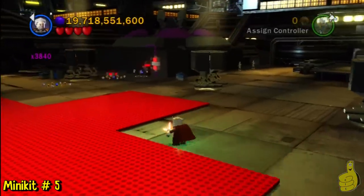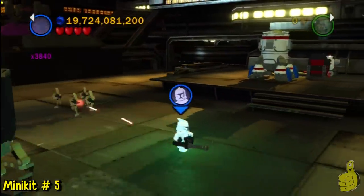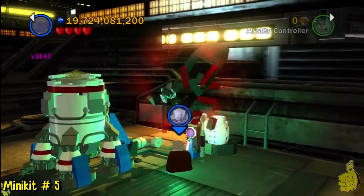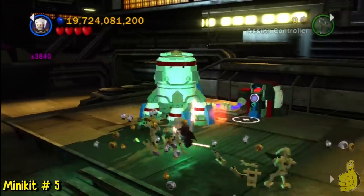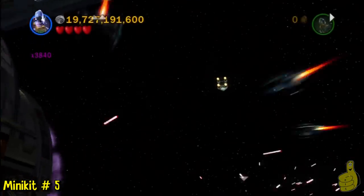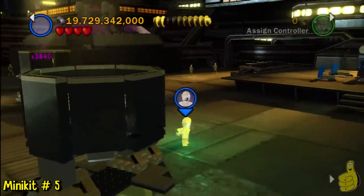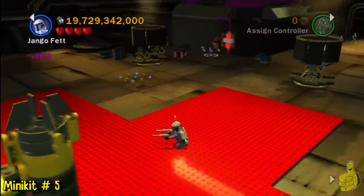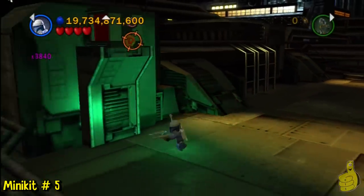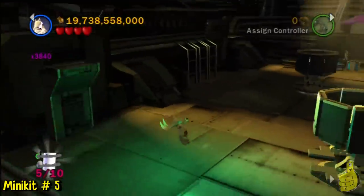In the back right corner, we're going to take care of this. So grab a Sith character and we're going to open up this little box here. Then we're going to switch over to the Magna Guard or Robonino and just use the electricity panel, and we're going to send this space rocket thing into space — that will actually be minikit number six. But for now, we're going to go over to the left and use Jar Jar to jump and get a minikit. Pull the little grapple handle, then switch over to Jar Jar and just jump up and grab that, and that will be minikit number five.